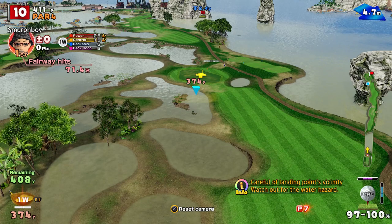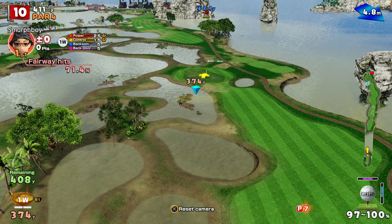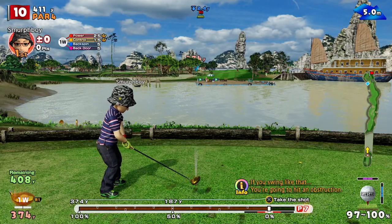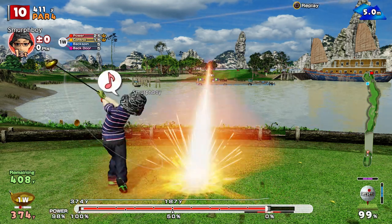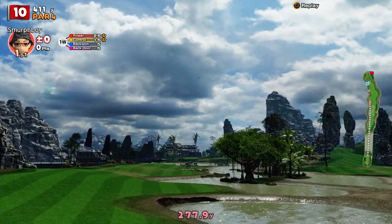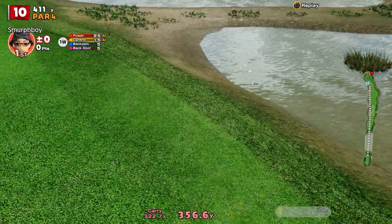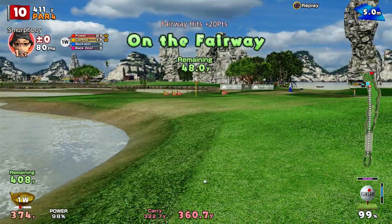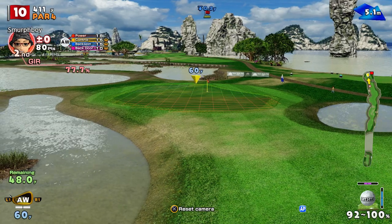We've got a bit of a cross headwind here, so I'm going to aim about there and put a tiny bit of shape on it and see what we can do. Now this may end up in the water, because that's a really tight shot to get to — there's not a lot of fairway. Oh, that's going to get wet. Just about stays on the fairway. So 50 yards to go — a bit of blind luck and ignorance, but I'll take it.